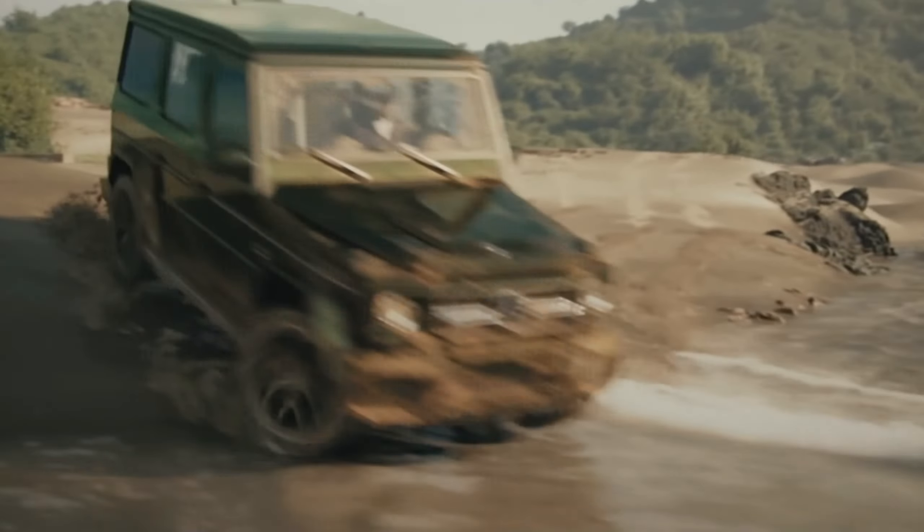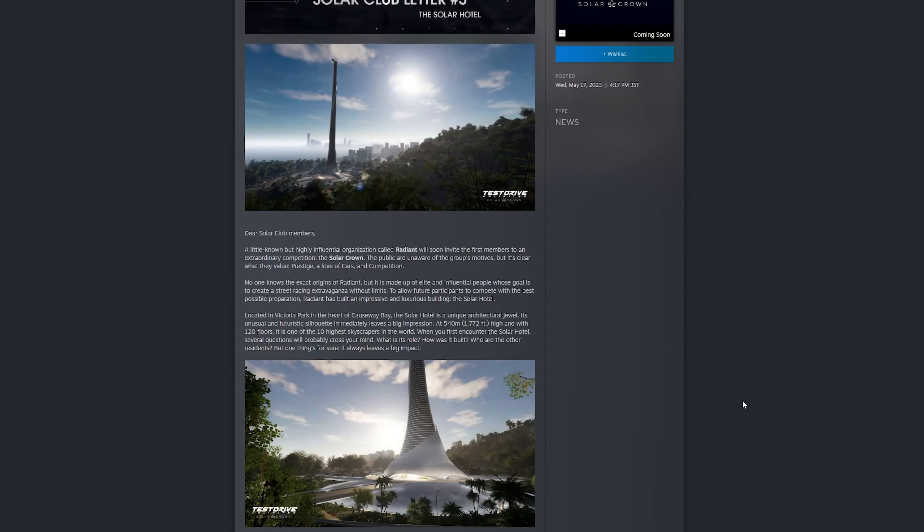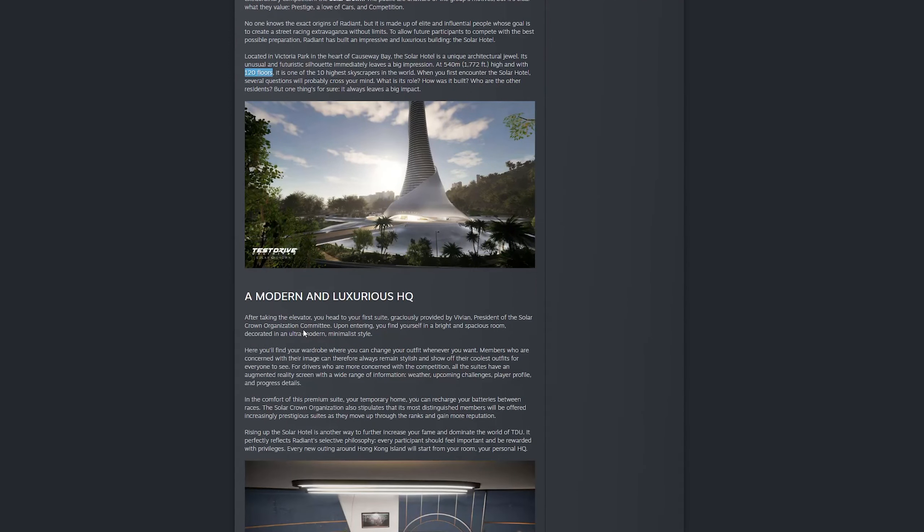There are videos on both of those on the channel already if you want more information, but this latest third letter is all about the Solar Hotel, which is the central hub of the map where you'll start out all your exploring and heading out for races. The letter introduces us to Radiant, apparently the company behind Solar Crown, who have built the hotel and are putting on the whole event itself.